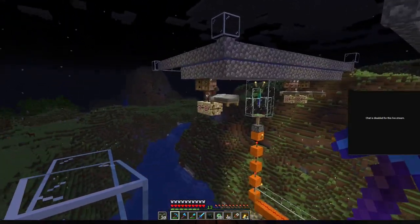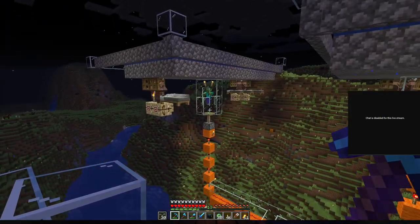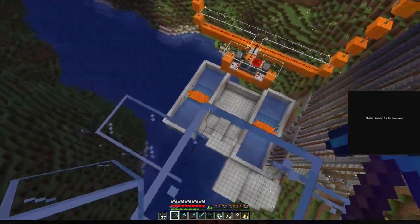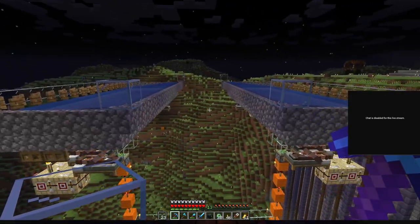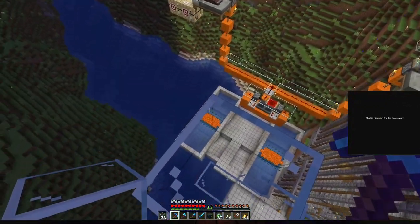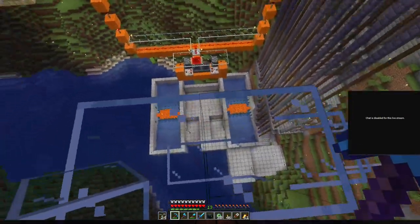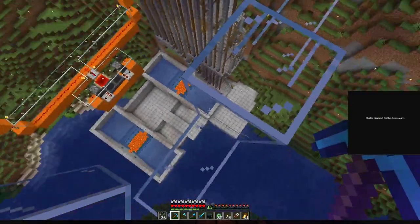This has like a 30-second cooldown — they cannot spawn another golem for 30 seconds. Every time a golem comes up, it's going to scare the villagers and they will spawn another golem up here, one for each group of three. They fall down and get killed in the lava over there, and the iron is collected as I showed you earlier. We have quite a bit of iron already.